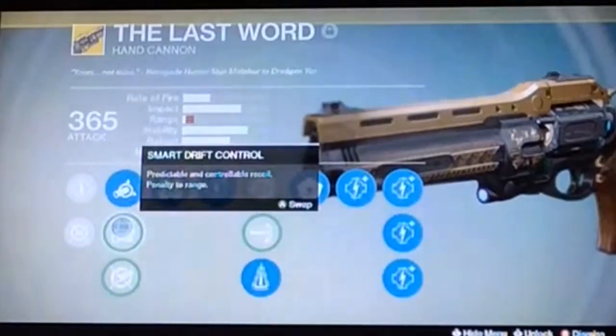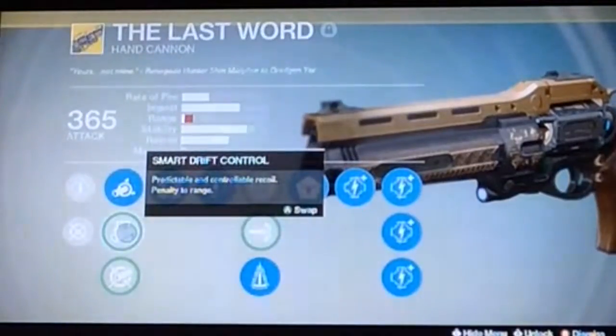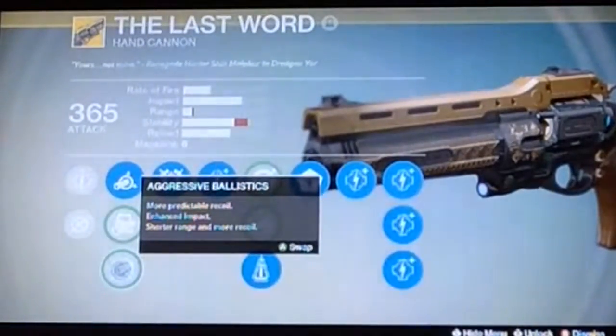Next is Smart Drift Control, which has a penalty to range but gives you more stability - basically more predictable and controllable recoil. After that is Aggressive Ballistics, which gives more predictable recoil.